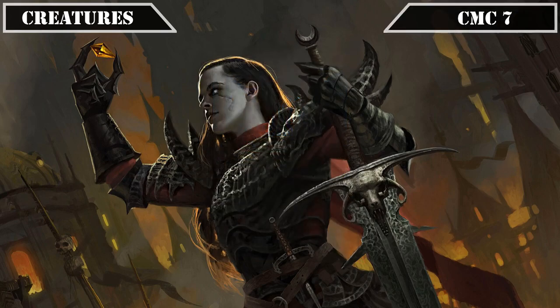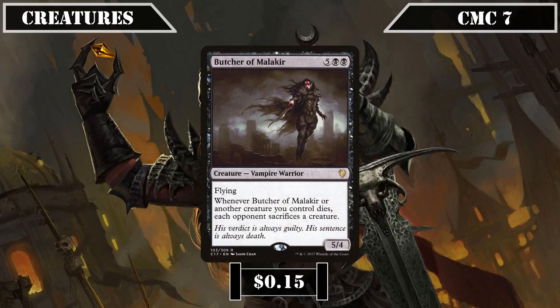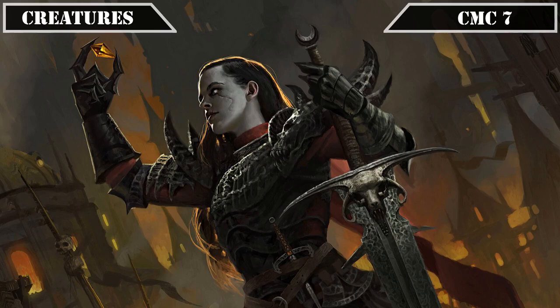Reaching the CMC 7 slot and our last creature, we have Butcher of Malakir, a 5/4 flier that, whenever it or another creature we control dies, has each opponent sack a creature, giving our build access to repeatable AoE edict removal that pairs very well with our self-sacking gameplan. That covers all our creatures, so let's move on to our instants.